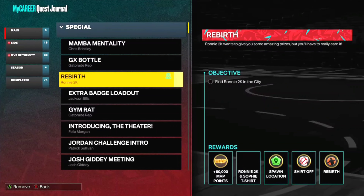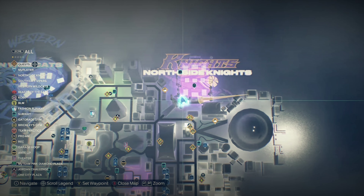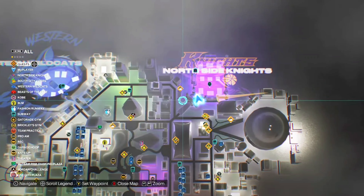Hey, what's good y'all. In today's video we're going to break down how to get the rebirth spawn location and shirtless option in 2K23. The first location: Ronnie 2K will be standing outside the dumpster by the north side Knights Park — because he's trash.